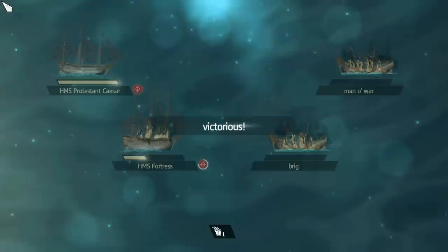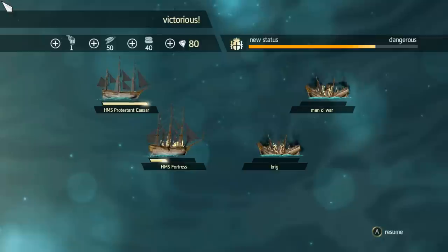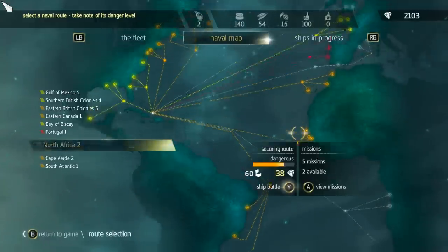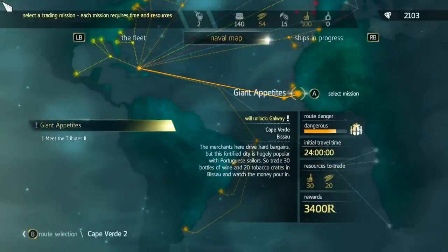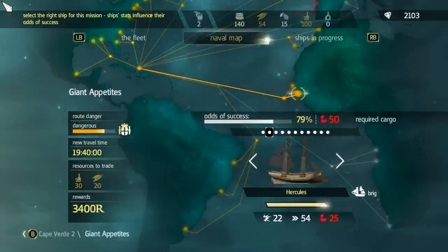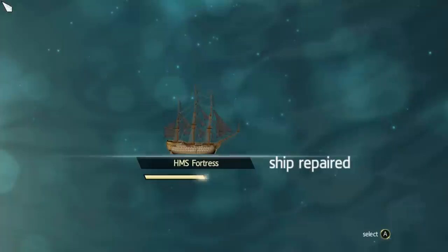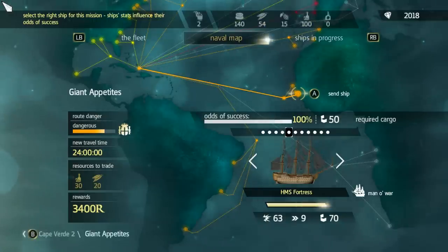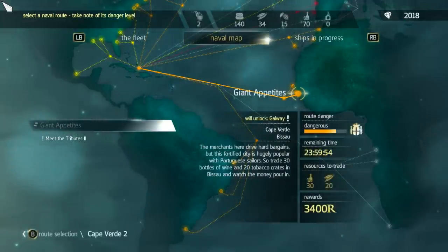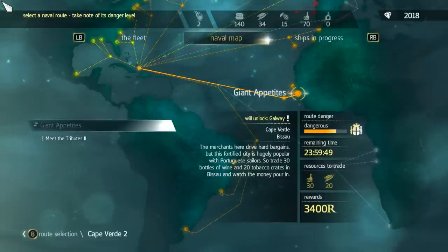We just won — Victorious. At the top we're going to get some more diamonds and resources. I got 50 feathers, so now I'll be able to do that one mission. Let's go to Cape Verde — it says it's dangerous now but not treacherous like before. I'll go ahead and do the one I couldn't do. It's going to be a 79% chance, but I don't have enough cargo, so I need to send a Man of War because it has enough cargo. I'm going to repair it from that last battle and then send it over there. Ship departed — and you'll have to wait 24 hours for this one, and then I'll get the reward of 3400.